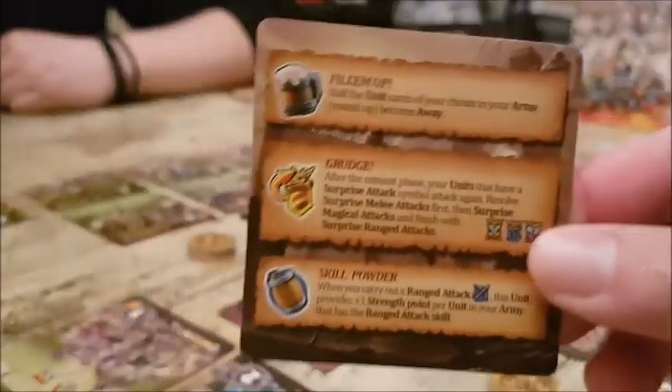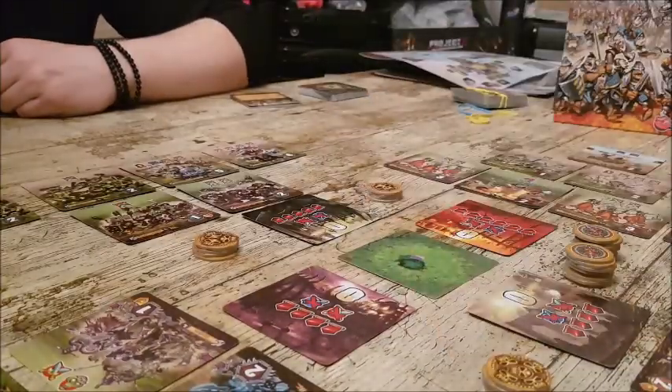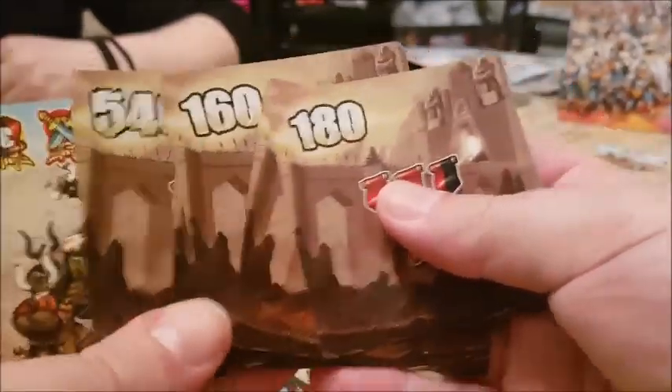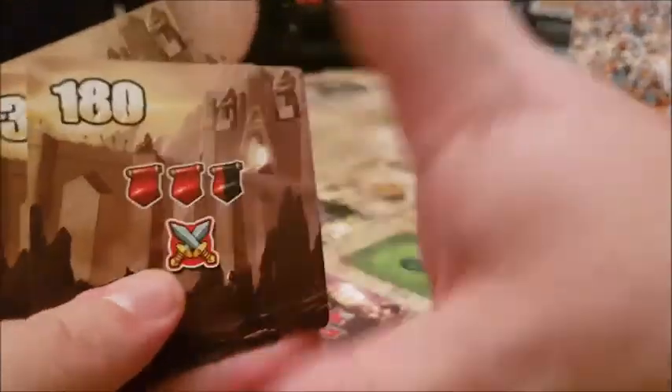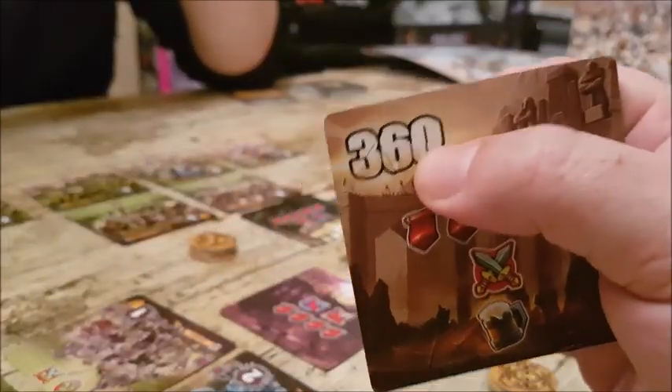Once we've chosen our faction, we each get one of these little faction cards that tells us our special abilities and our faction logo on the back. We also get a hand of initiative cards plus our general. Each turn you play one of these initiative cards.